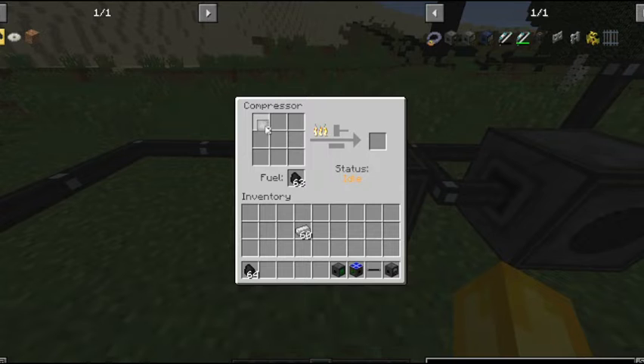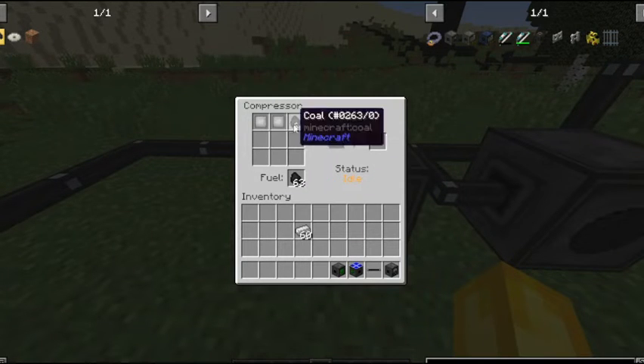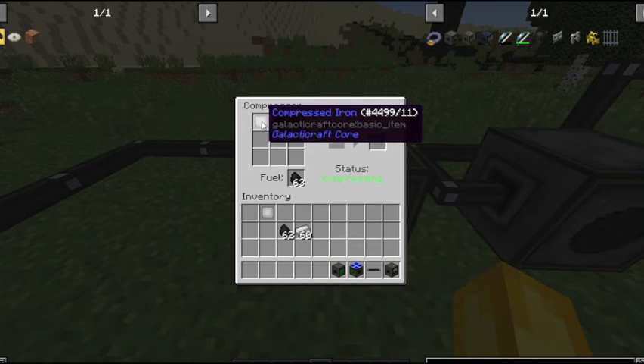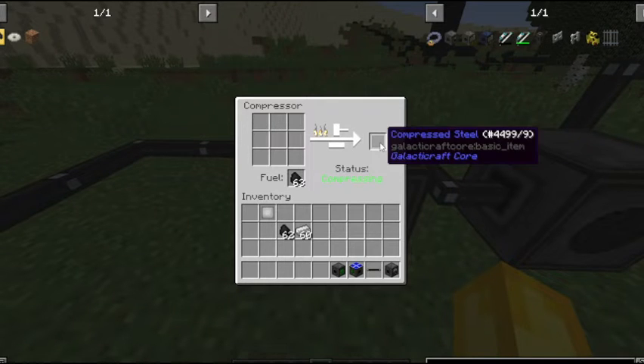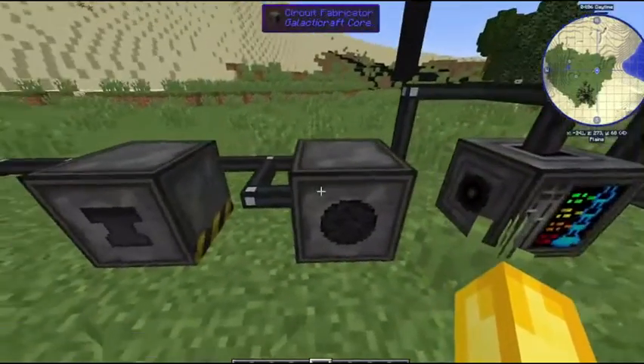To make compressed steel, you put one compressed iron with two coal into the compressor, and it will slowly start compressing. Once it is done, you will have compressed steel.